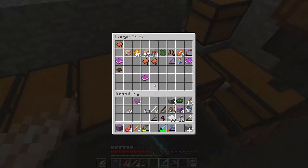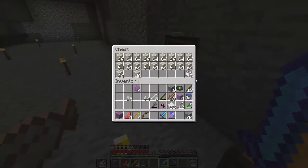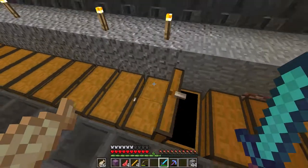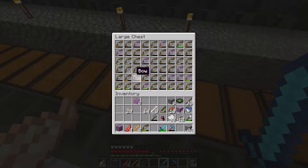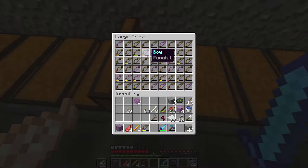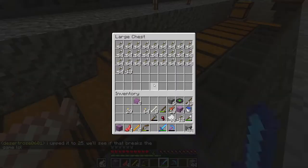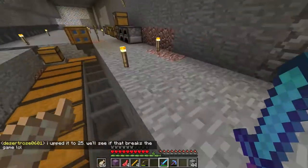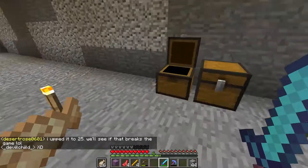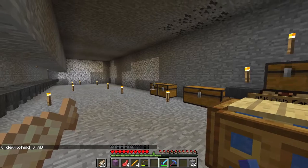This is from AFK fishing — we'll get to that in a second. We have this amount of bones plus this amount of bones. We have this many arrows plus some more, a lot of bows, a lot of armor, and some Enchanted Books from AFK fishing. More bows and more arrows. And over here we have diamonds — yeah, that's a lot of diamonds. We'll get to that in a second.